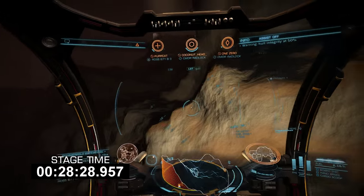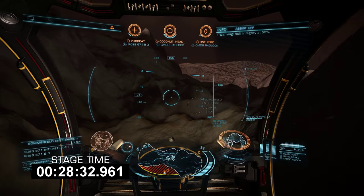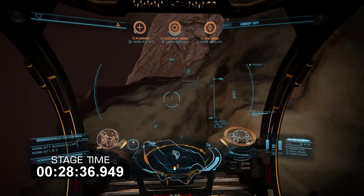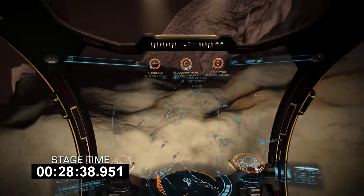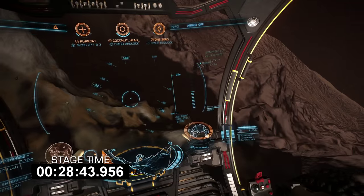If there's one thing that's certain when racing the SRV, it's that you will get turned around, taking a bad hop or an errant rock to the face. When that happens, you will be wanting to keep an eye on your navigational compass to the left of the scanner, as it will lead you to your targeted destination at the end of the stage.